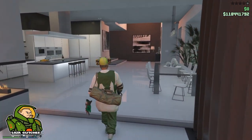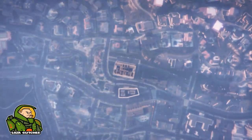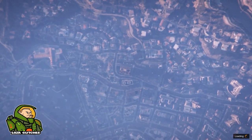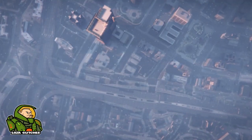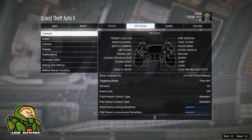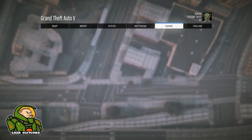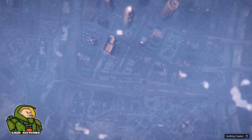First things first guys, you're going to want to click pause, go to online, and head into creator. Once you are in creator you're going to want to hit pause, go to settings, and on the control section you're going to want to be in free aim. Then head over to online, go to play GTA Online, click go, and search for a session.